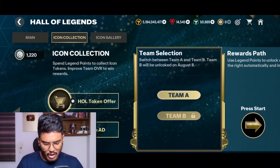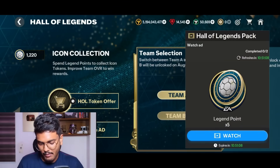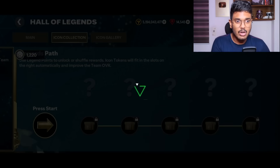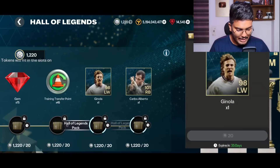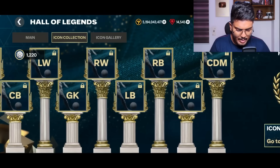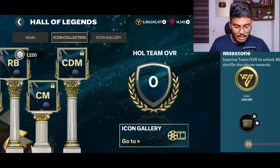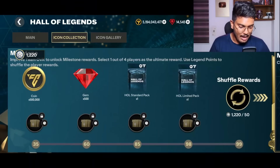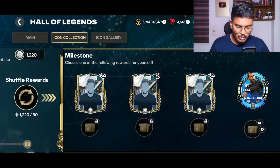Now go to the icon collection. You can also get more legend points by watching ads — two ads give you 10 points. Right now only Team A is unlocked. Press 'Start' to unlock a path. In the first part you can unlock two player items — these aren't badges, they're player items. The more players you unlock, the higher your team OVR goes, and if you reach 99 team OVR you can unlock an icon or claim a Mascherano.